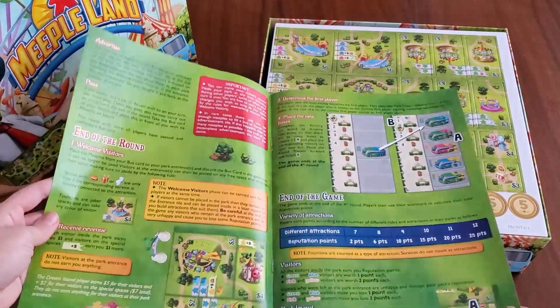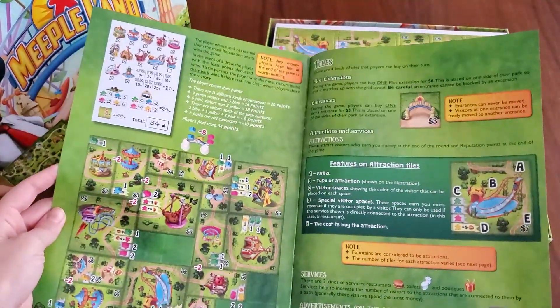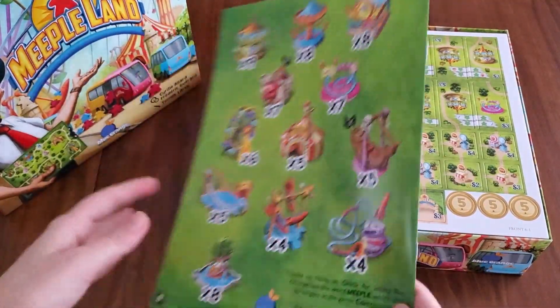We've got setup, turns, basically all information, ends of rounds. Got examples here and some distribution charts.